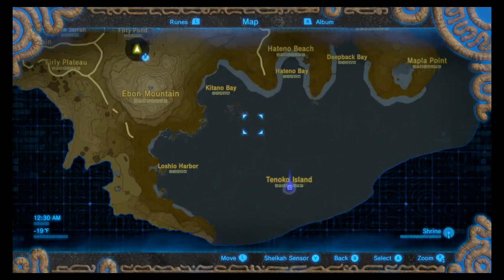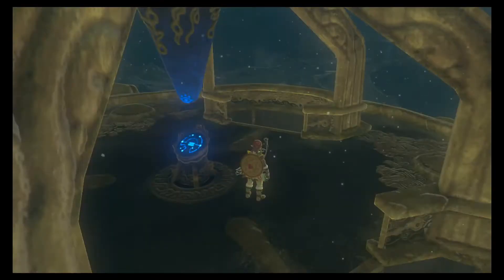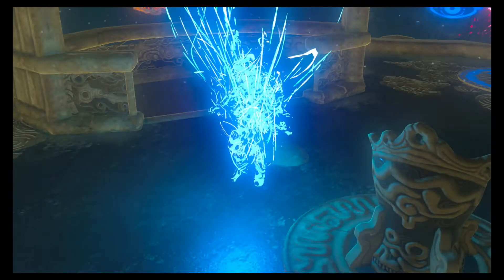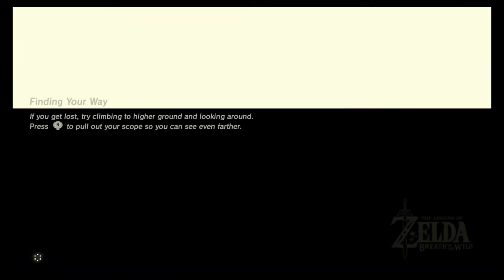I know that's a major test of strength shrine, so let's go check it out. I need the orbs — I'm like four orbs away from having enough hearts to get the Master Sword. And then we should be tearing through Divine Beast at that point.